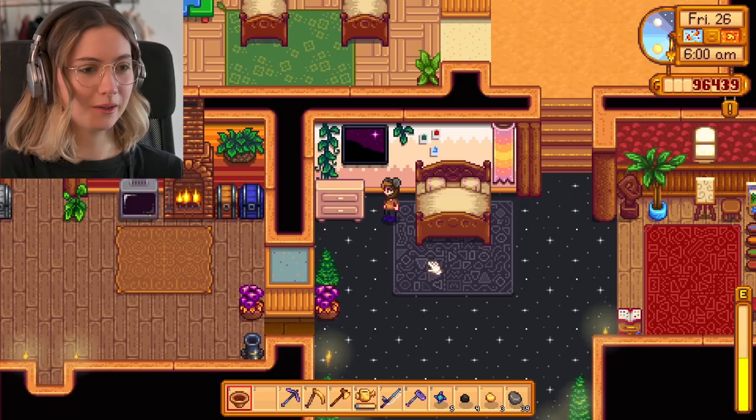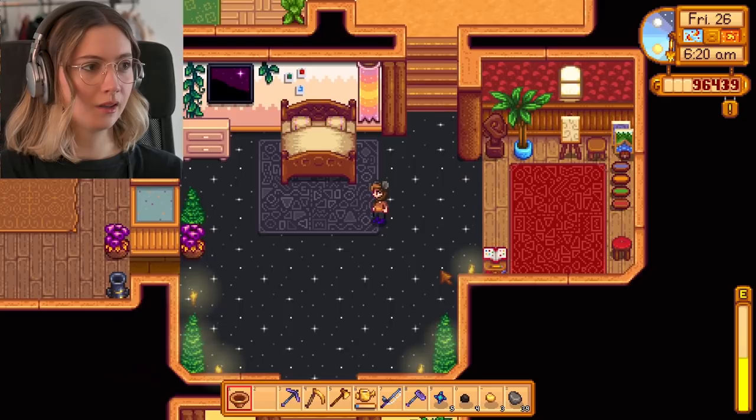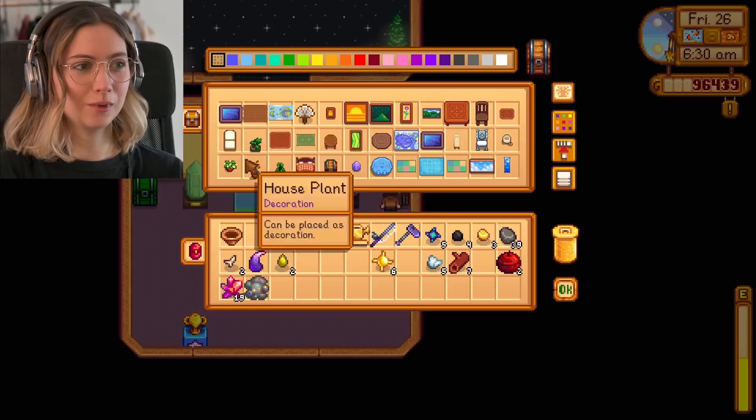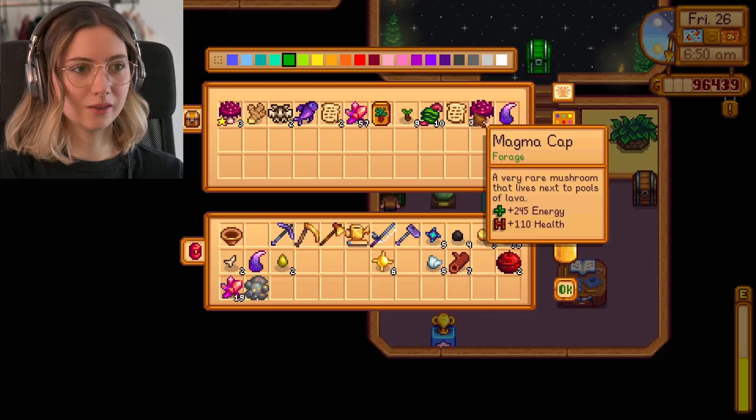I'm gonna start by showing you my farm. So this is my bedroom, this is my wife Leah's room — her painting room. Here we have the decoration room, where I have my desk to order any piece of furniture that I want. And here I have the safe where I keep everything related to Ginger Island, which I discovered recently in the game.